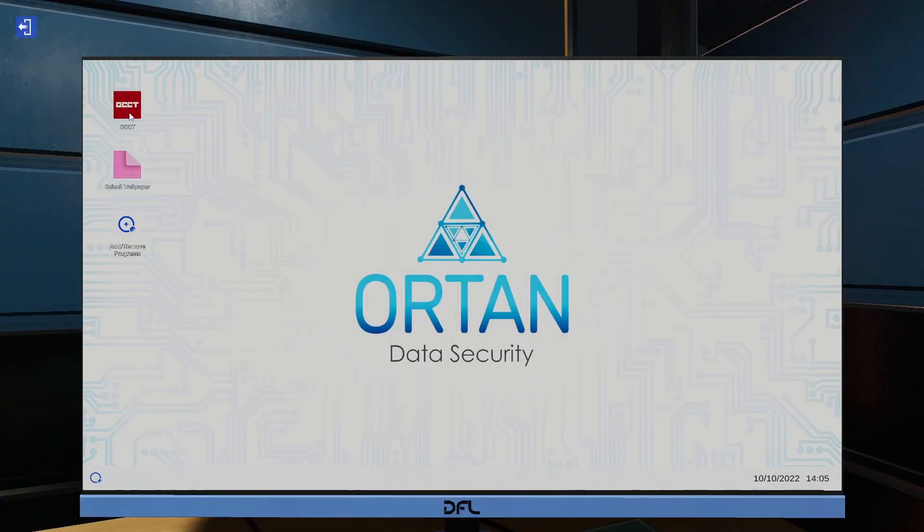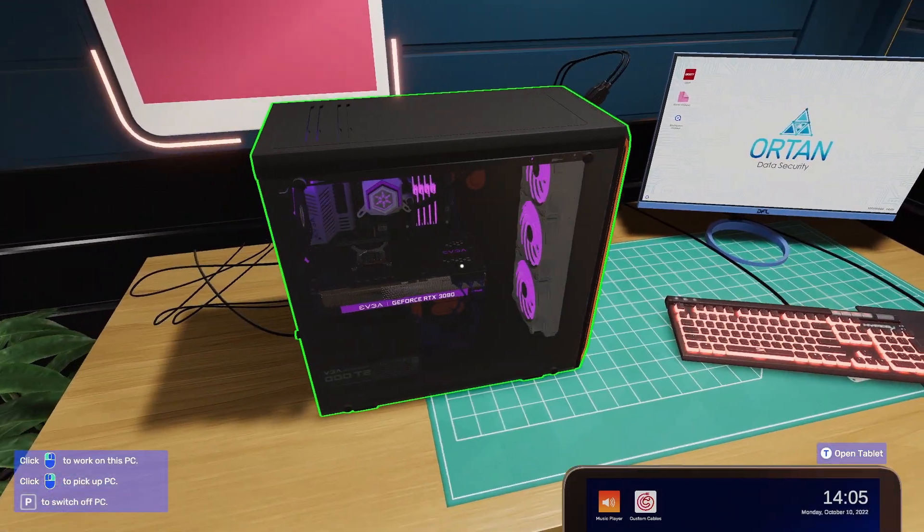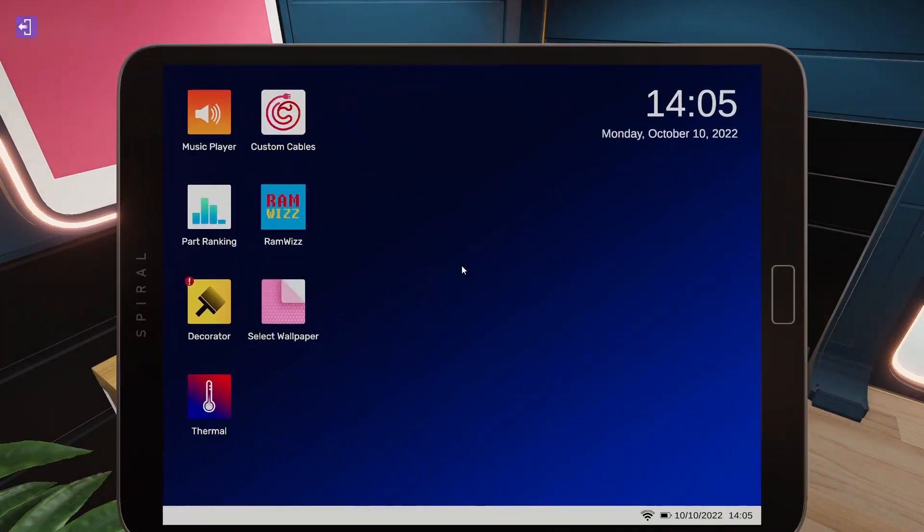We've got a PC on? Yeah, let's have a look in the other one. Add, remove programs. Oh, insert the USB drive. Oh, this is all going terribly wrong. Why are we messing about with all this when we can just go into the old tablet? Where's the shop?